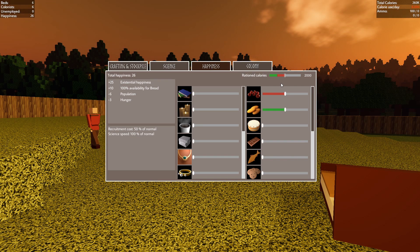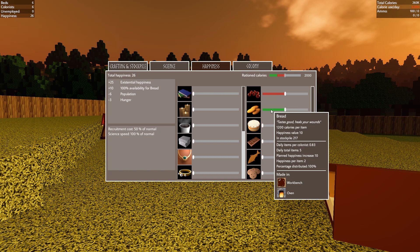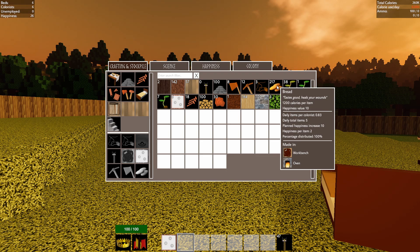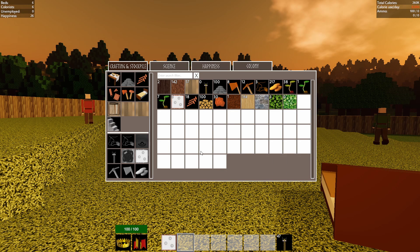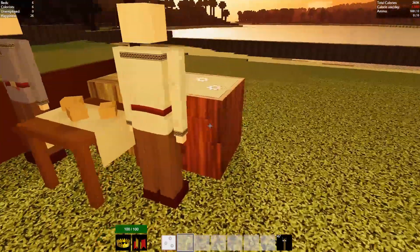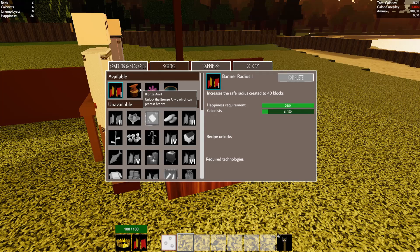Ration calories — what's the red? Bread. Because we have bread — they start us with some bread. As soon as we made the colony, it came with a lot of this stuff. We also have firewood and so on. But now that we have this, we should be able to do some research.